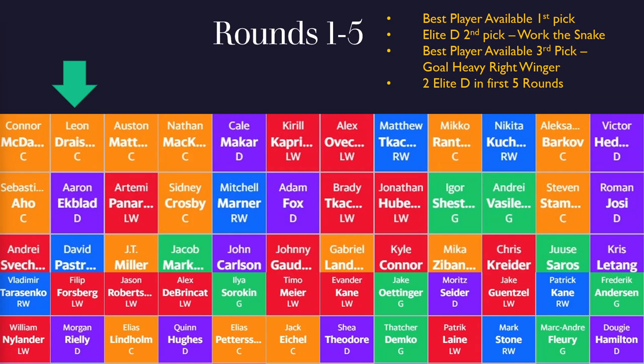I ended up with Draisaitl, Ekblad, and then the next decision was between Pasternak and guys like JT Miller, Johnny Gaudreau, Gabe Landeskog, Kyle Connor, etc. I recently went over all of these guys' files in both the right wing and left wing goal targets videos. The conclusion I came to was that Pasternak is basically a first-round pick every year for a reason — his goal ceiling is higher than anyone else left on the board, with a .68 goals per game rate back in 2019-20, which was a 50-goal pace.